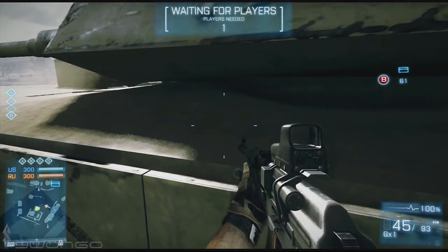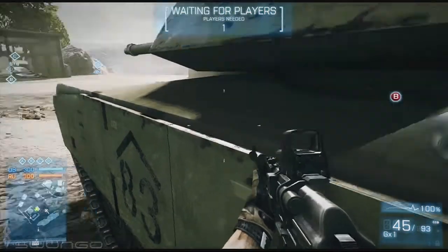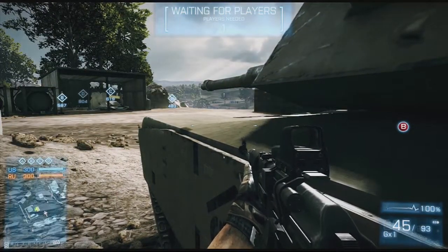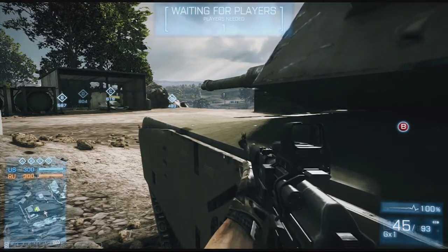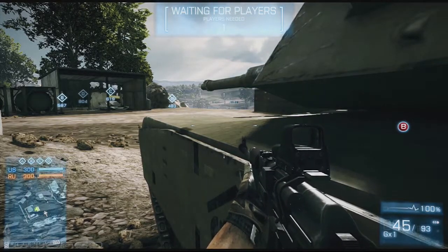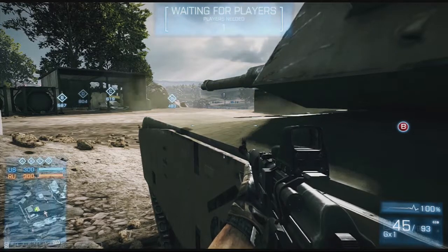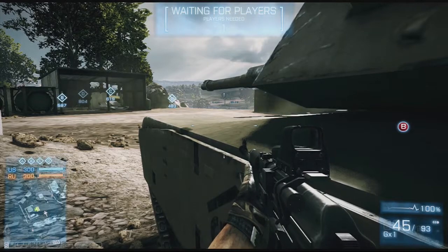To level up fast and unlock new tank weapons and upgrades, cap objectives. Every time you cap or neutralize an objective in the tank it gives you tank points — you don't even need kills, just keep capping objectives and you'll unlock things really fast. This applies to choppers as well, which can hover above an objective to get those vehicle class points and unlock new upgrades.